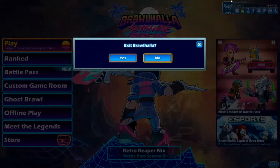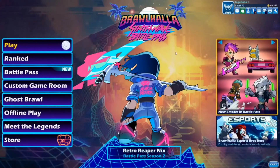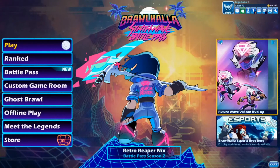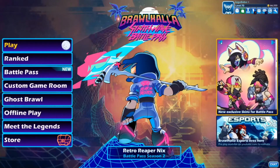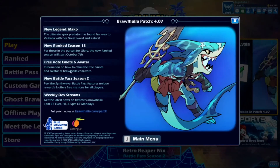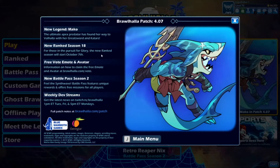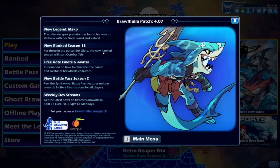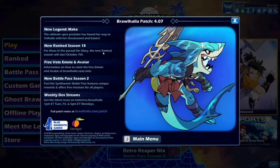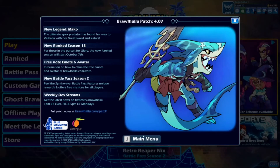Let's find the free emote stuff. Ranked — new ranked season will start October 7th. When I'm recording this it's October 1st, so this video will probably go out around the same day. We also got a free vote emote at brawlhalla.com/vote.